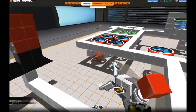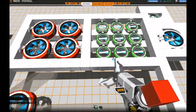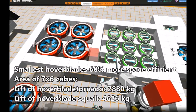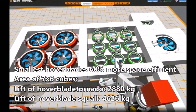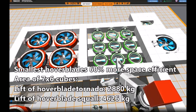Terra mass in comparison to how much space they require is, however, a different story. In an area of 7 by 6 cubes, you can fit 4 hoverblades at size 80. In the same area, you have space for 9 hoverblades at the smallest size. The lift of the big ones will be 2,880 kilos, and that of the small ones 4,626 kilos. The smallest ones are therefore roughly 60% more space efficient.